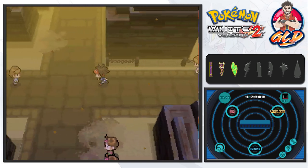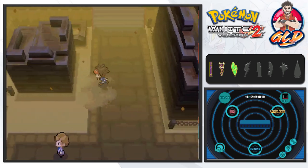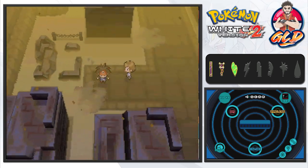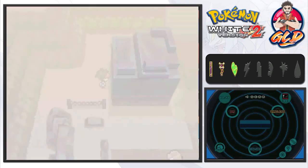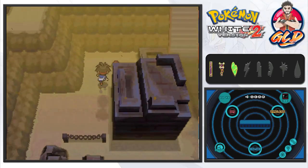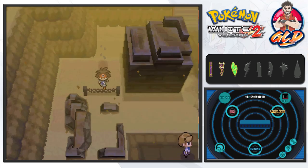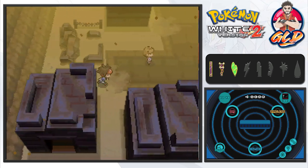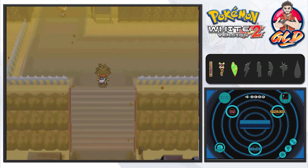There's not much else left to do on this section of Route 4 except grab remaining items. A Minccino attacks us in the grass. Most importantly, we find TM28 Dig — a very useful move, especially heading into this desert area.